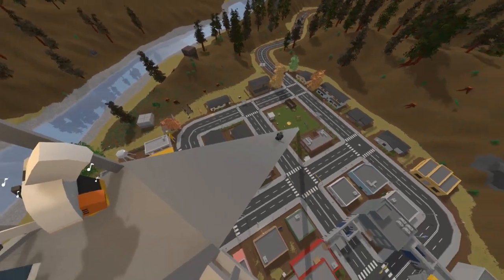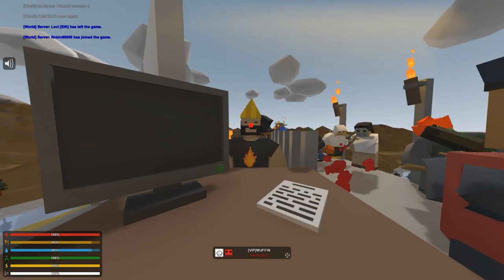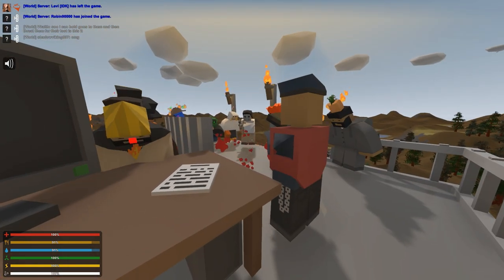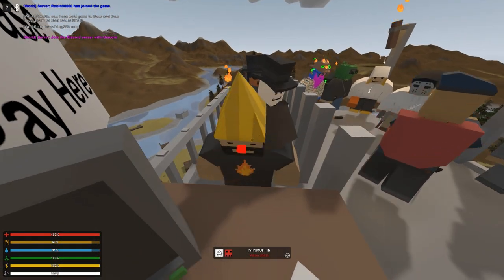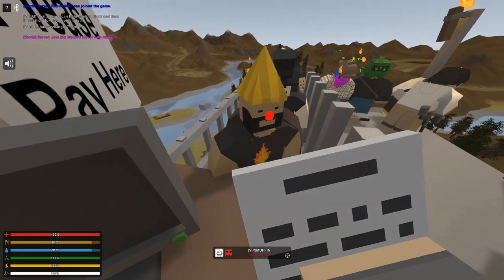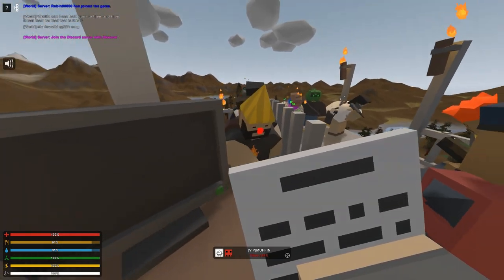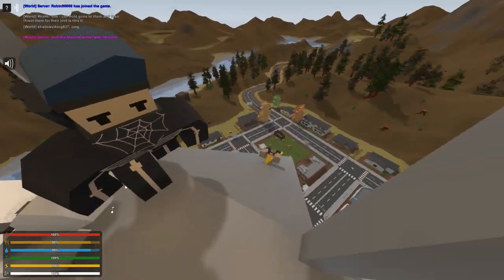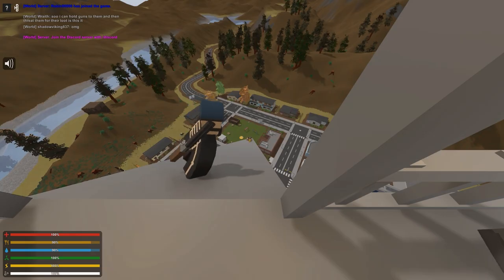There he goes guys. All right, next in line - Muffin - hey buddy, give me ten dollars and you can go on the slide. Thank you. And then I need you to sign something for me, you just sign there. There we go, perfect. That's just to say if you die, it's not my fault. Okay, have fun, you'll be fine man. Go on. There he goes. Awesome.